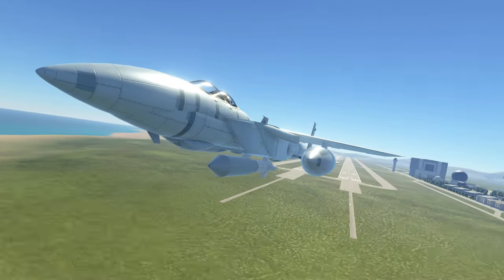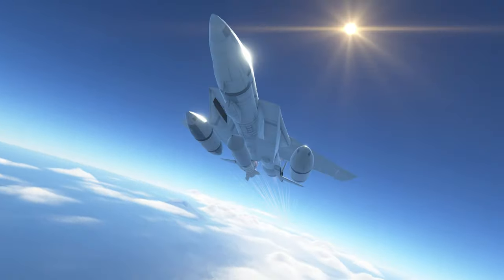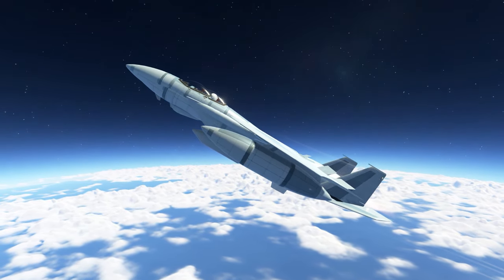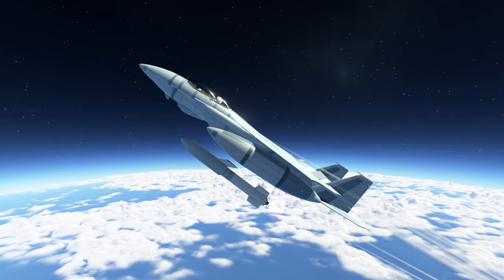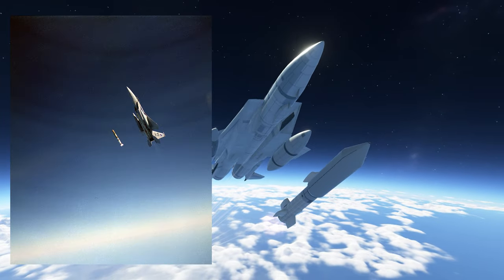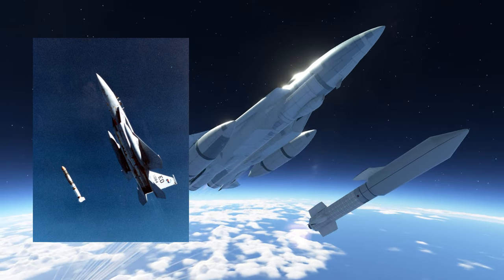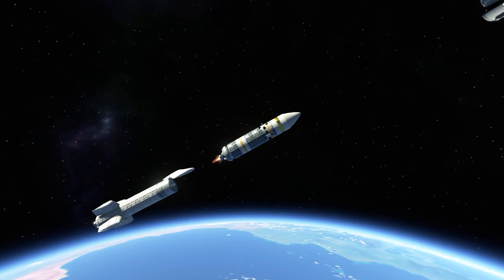The F-15 ascended higher and higher with an angle of about 65 degrees. High enough into the atmosphere, with a speed just into Mach 1, at 38,100 feet, the missile was ejected and the first stage rocket engine was activated. Similar to the real life images, I captured some very cool still images. After a long burn, the second stage was activated.